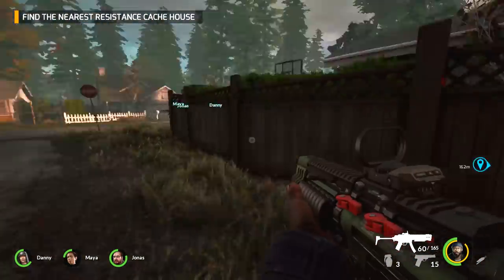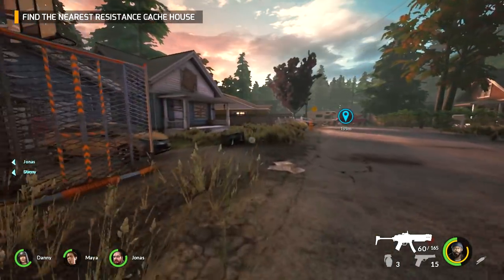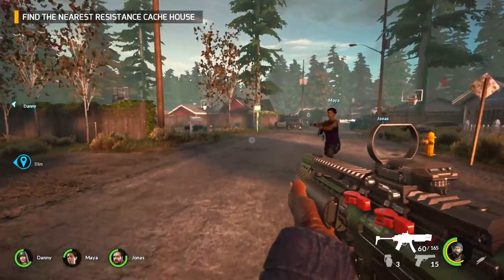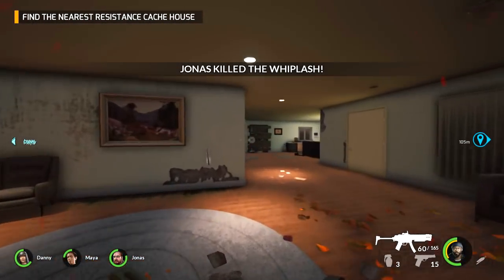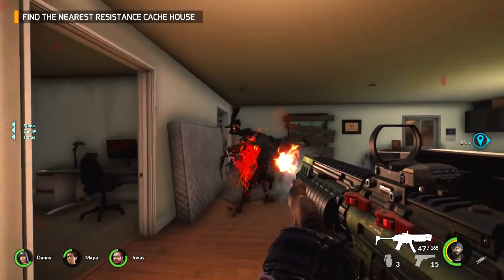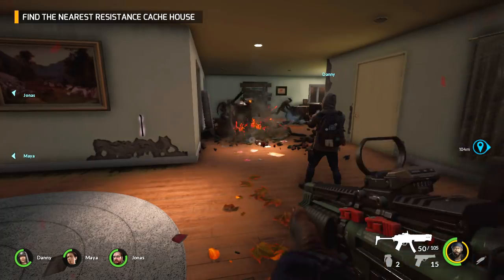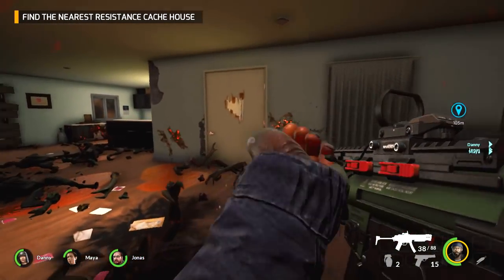We've got to find some med kits. There was a med in this house — come on team. Jonas is back in the backyard — Jonas, you're a moron, get in this house! Hopefully Jonas figures it out. There's a big noise — careful guys, something's around. Whiplash! They got him — back door, oh my god! I wish I knew how to throw a grenade. G for grenade — there it goes. Oops, sorry Danny — did I kill Danny? I don't think there's friendly fire, but I don't know.